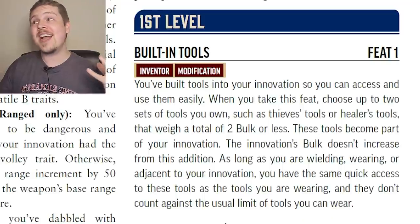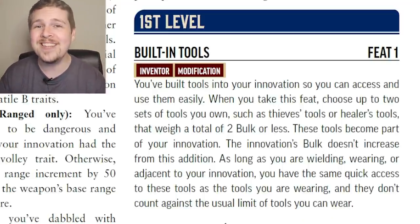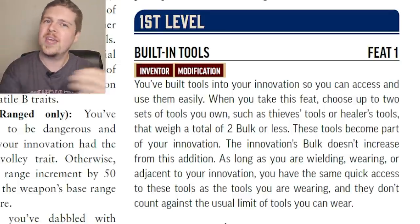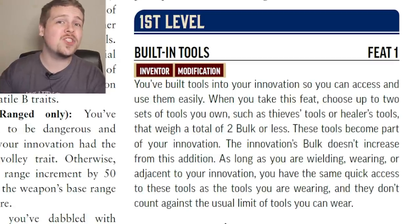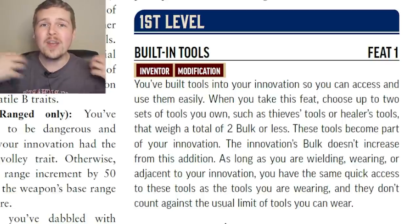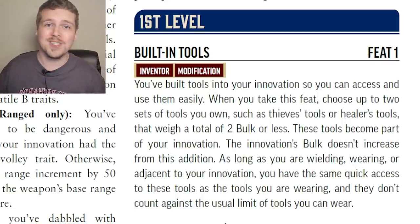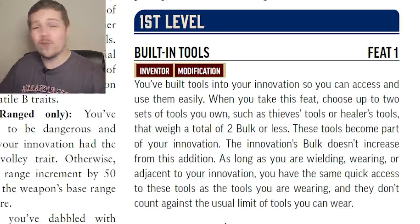Let's talk about Inventor feats. The first feat is actually incredibly simple — level 1's Built-In Tools. You pick two sets of tools that you currently own, like healer's tools, thieves tools, or other tools like a climbing kit. You install these two sets of tools into your innovation, and as long as you are wearing, wielding, or next to your innovation, you have access to those tools. They don't take up space in your inventory and they don't count for bulk.